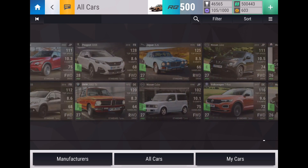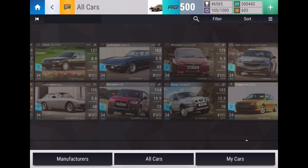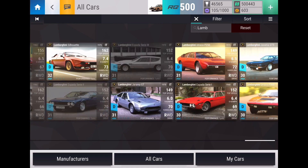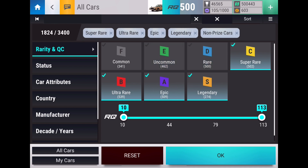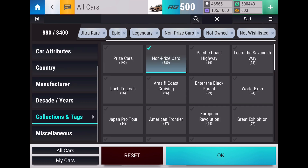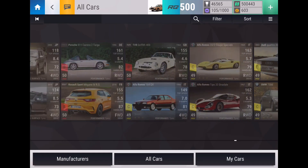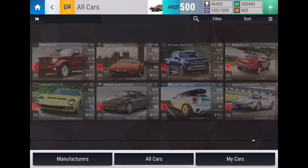Now let's start down here with the uncommons. We'll add one for every rarity. The Mazda 2 — perfect. Now rares — I think there's a Lambo I want. I want this Espada right here. Now we go to C classes — the BMW H2R. Never pulled that one before, I honestly don't think I have.